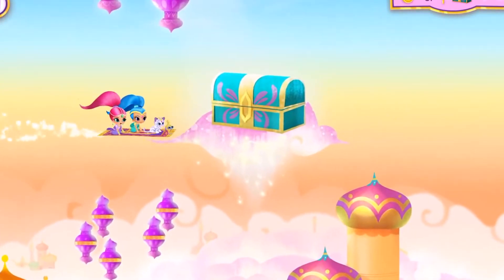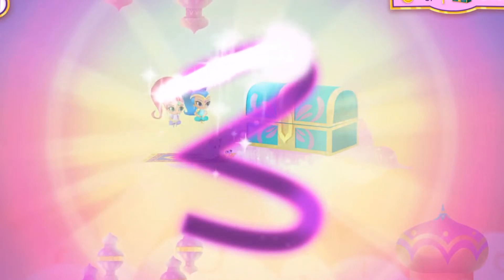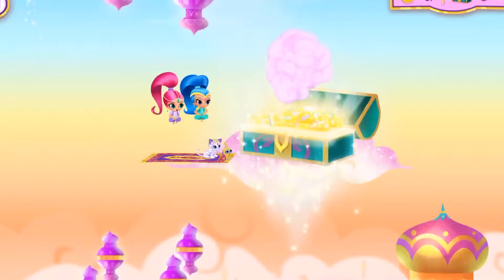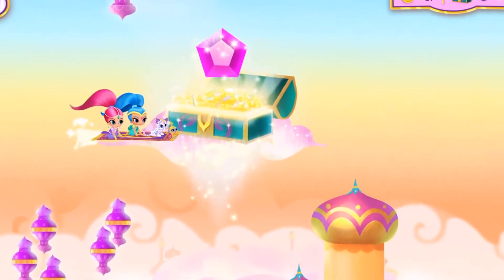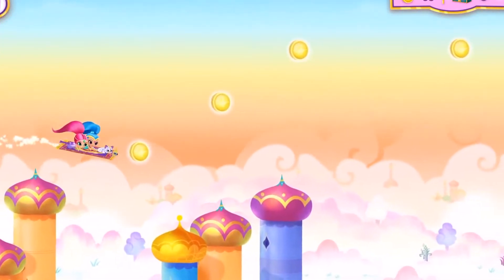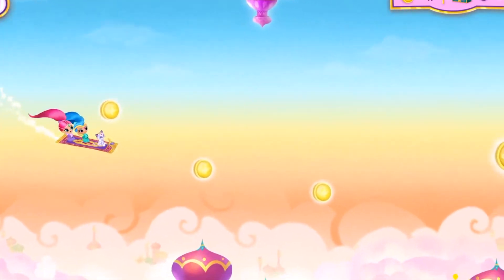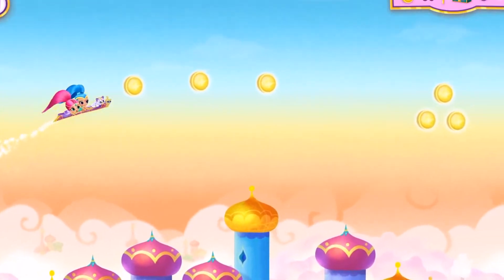Look over there! An enchanted treasure chest! We need to open it with a little genie magic! You helped us unlock the treasure chest, and there's a genie jewel inside! Let's collect it! Help us find all the enchanted treasure chests on every magic carpet ride! Each enchanted treasure chest will give us a genie jewel. There is one more treasure chest to find on this carpet ride!